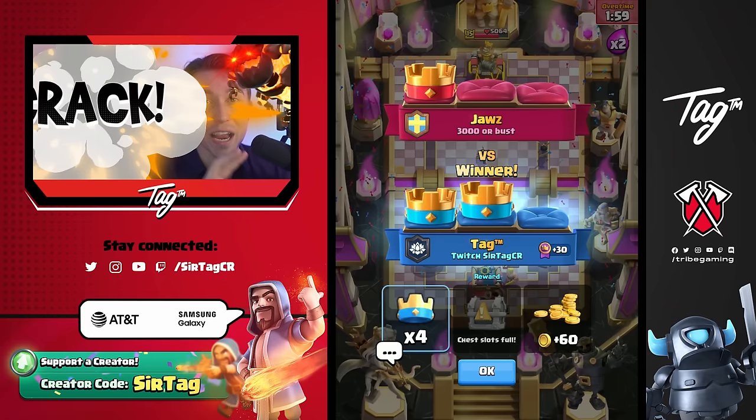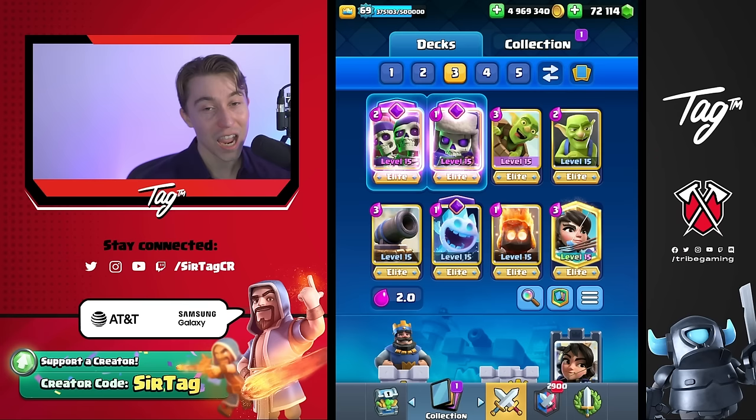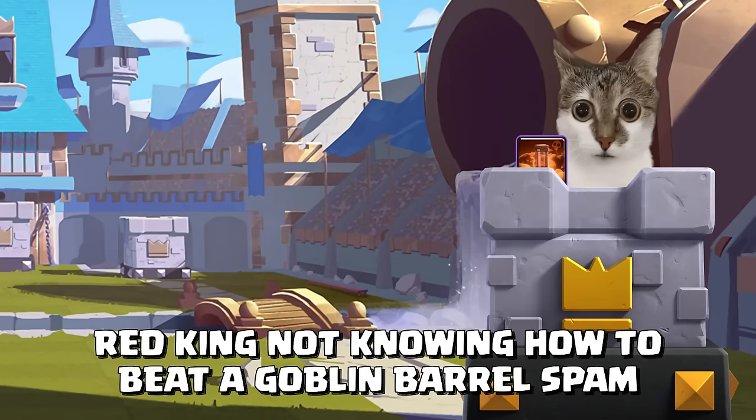It feels ridiculous to make a comeback against a Lava Hound Arrows Miner deck when you're down an entire tower and looking in the face of a gigantic loss. I'm honestly at a loss of words for how we bounced back — if I had to sum it down to one sentence, I guess this creative cycle deck creates uncontrollable chaos. Log the like button if you enjoyed today's video, subscribe for more daily content, and have an amazing rest of your day!